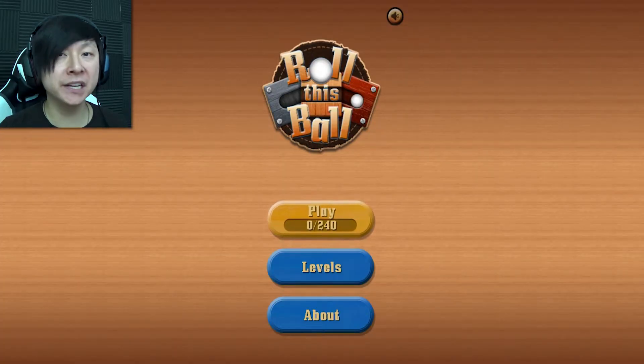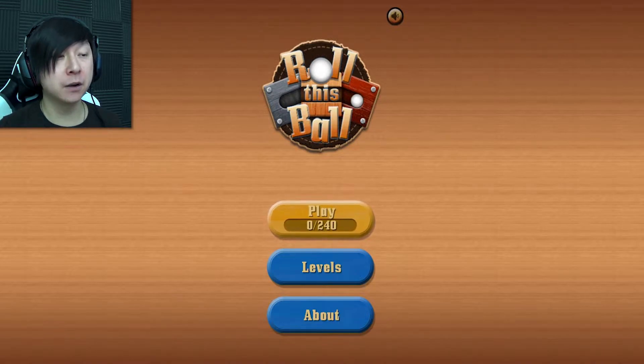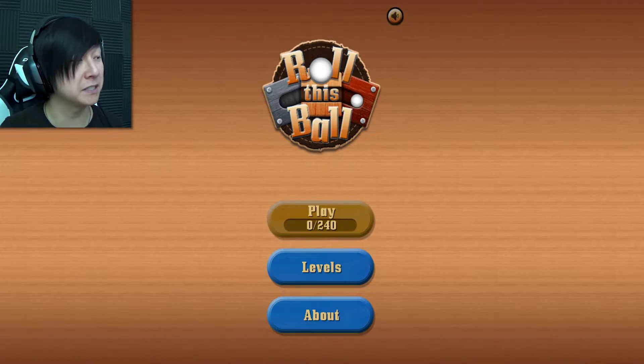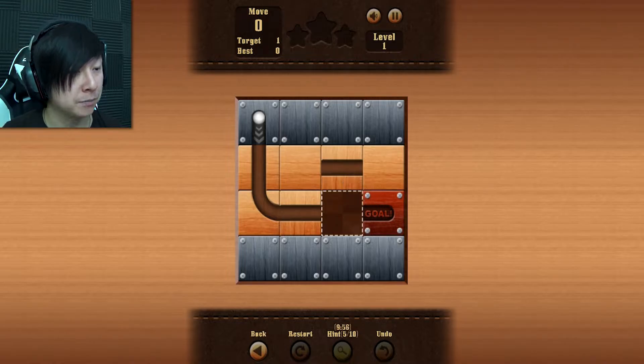Hey there guys and gals, it's Gerbeegly with another episode of Gaming with Gerbeegly, and I'm once again playing another random one-shot from over here on lag.com. This is a game called Roll This Ball. What we have is a ball that's in this weird shape on the right here, and we have to move other puzzle pieces so that the ball has a clear path to the goal, and it will eventually just move itself once we've completed that puzzle. It looks really cool, it sounds very relaxing just from that menu screen music.